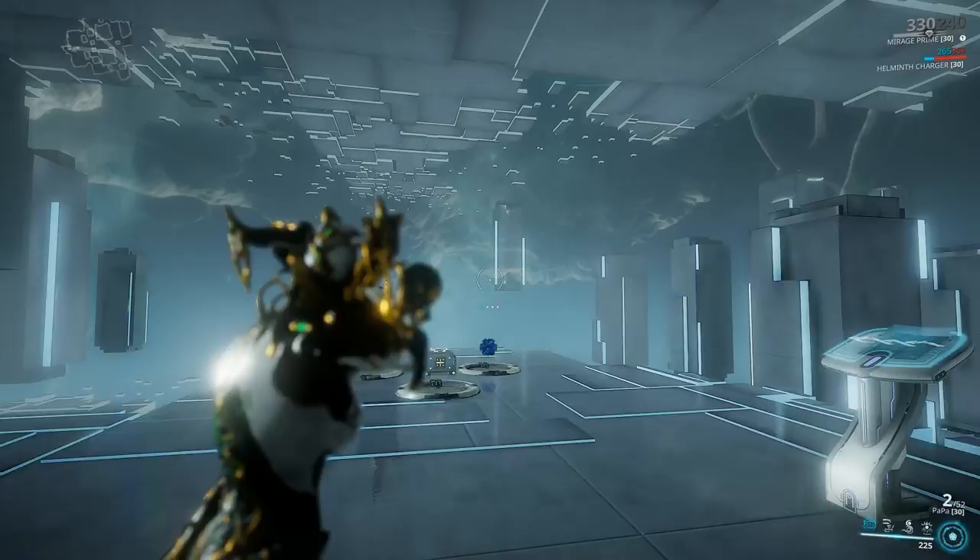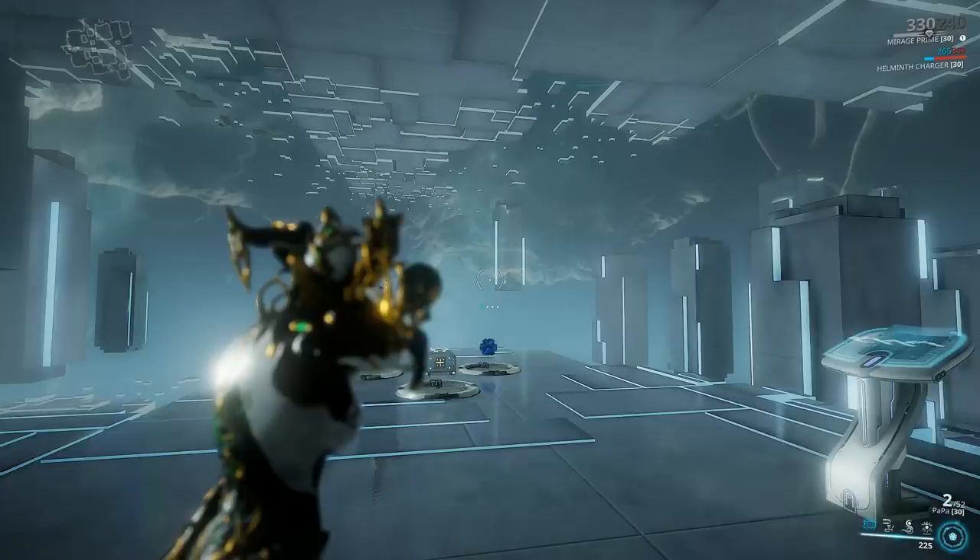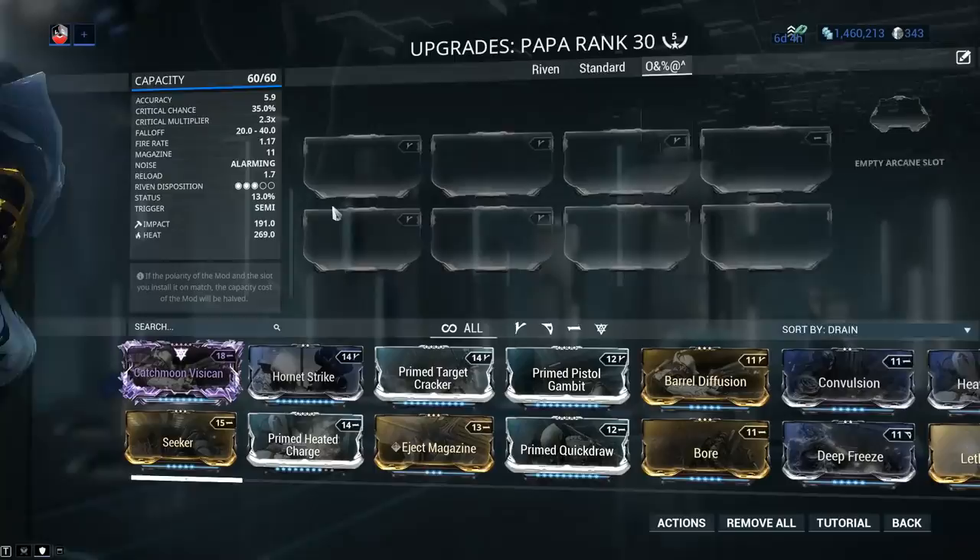Looking at the stats: fantastic critical chance with a 2.3x crit multiplier — absolutely beautiful. The status chance is as high as we can get while maintaining maximum crit, and we have Impact and Heat on the weapon. As you probably know, the weapon generates a lot of Impact procs. We also have a Riven disposition of 3 out of 5, which is the default Riven dispo that the developers award to each new weapon.